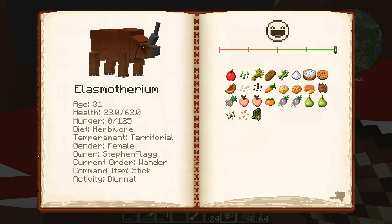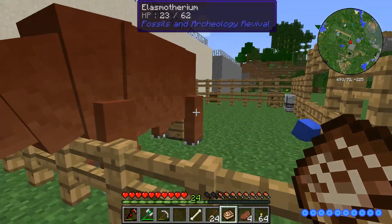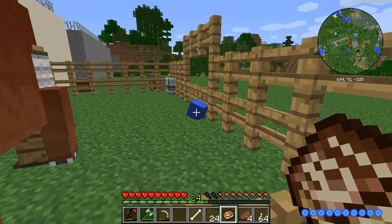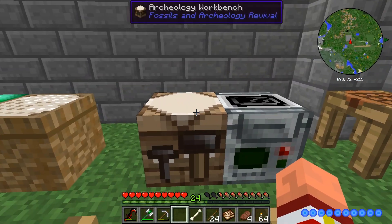It's a female, so we need a female name for this Elasmotherium. Very happy, as you can see — 100 happiness — and that is because I not only gave her a scratching post, I also made a ball for her. Let's get over here and start this stuff up first, and then we'll go take a look at what I did off camera.